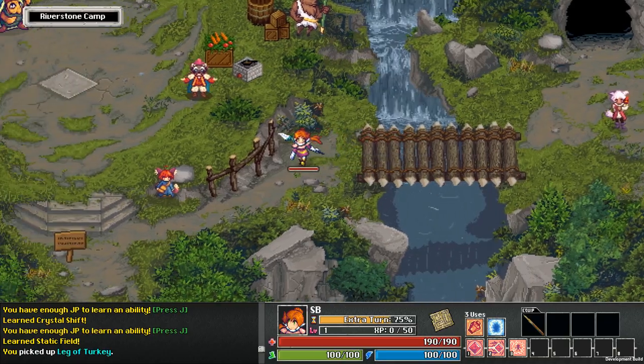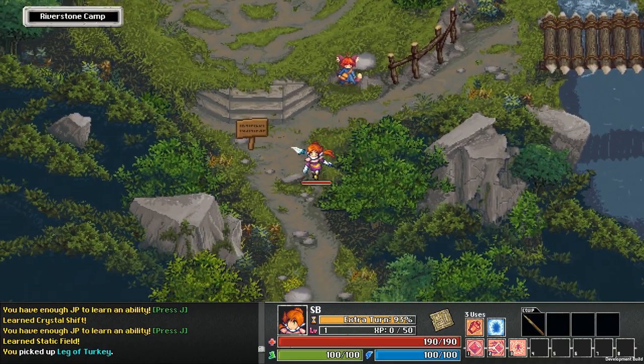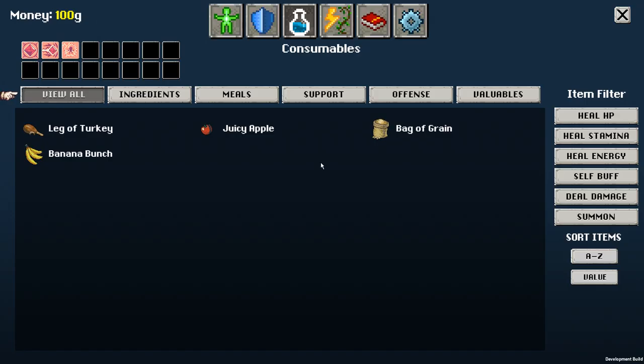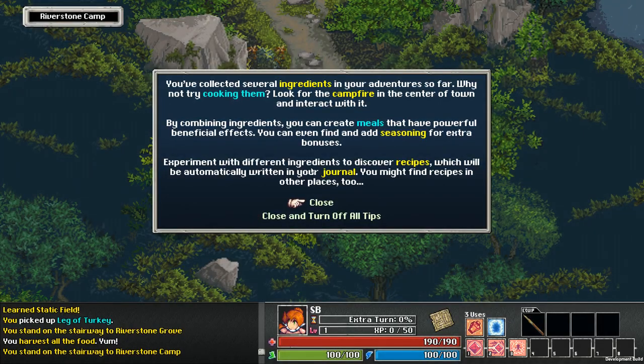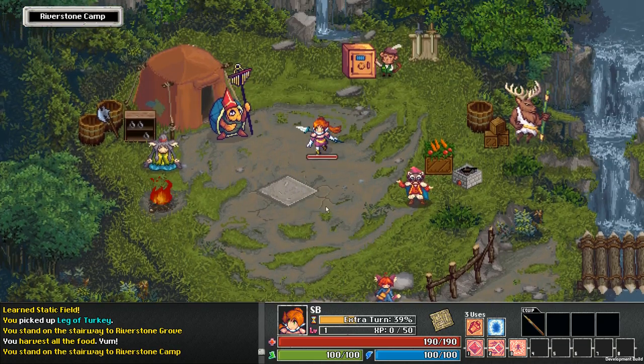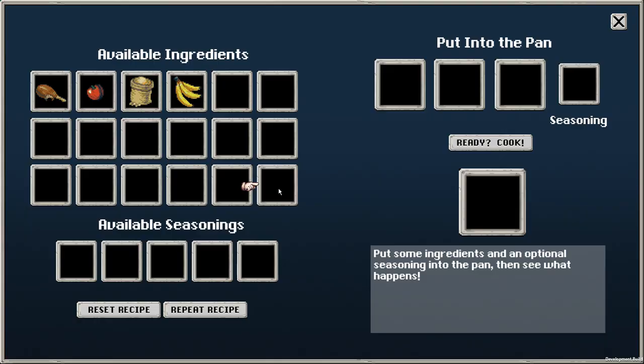We should go grab whatever's coming out of the orchard. I think I died with seeds in my inventory — I'm fairly sure. You've collected several ingredients in your adventures so far — why not try cooking them? I know how to cook, thank you. The fact that I'm not making any use of it does not mean I do not know how to do it. Alright, let's visit the cooking fire.